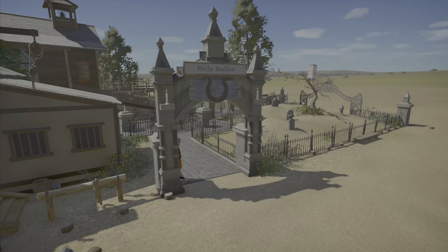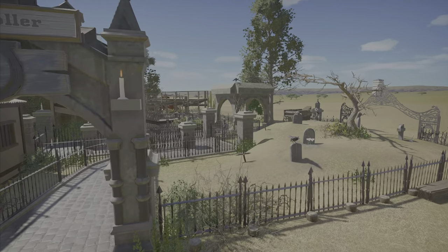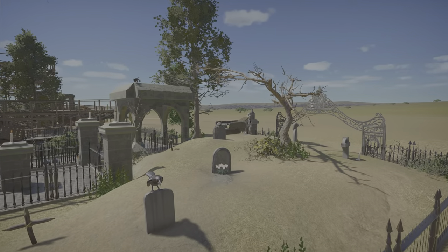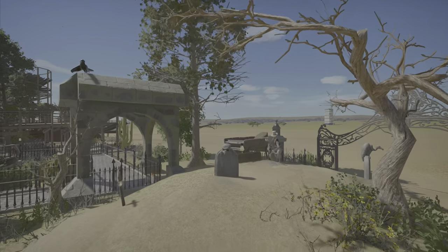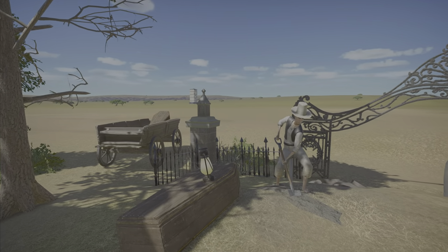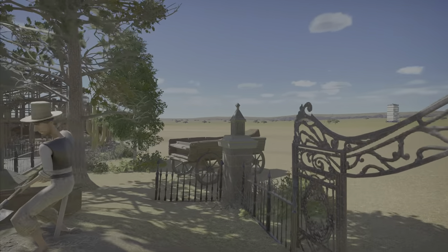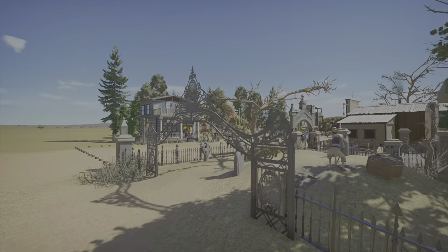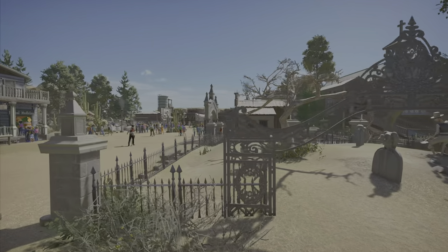Coming over here to Holy Roller — we got this all done. Here's the little graveyard with a couple of tombstones. I tried to make them a little crooked here and there. This would be the undertaker, trying to dig up another hole to get this casket in the ground. He's got an extra casket over here — just some details. I liked it on this little hill rather than all flat — it gives it a little bit more.